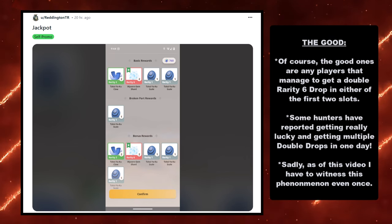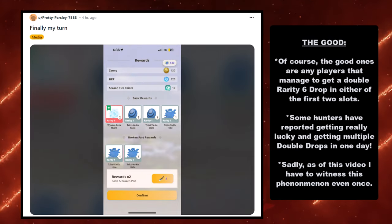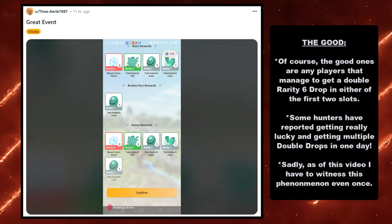Now that we're done with the doom and gloom, how about the good stuff? Some of y'all have been getting some good drops. The good ones are any players that managed to get a double rarity 6 drop in either of the first two slots. Of course, rarity 5 and below isn't bad either, but the cream of the crop — the 2% or 3% if you're doing 9 star monsters — is that rarity 6. And as you see here, some hunters have been getting that exclusive double drop in the first or second slots, which is really cool.